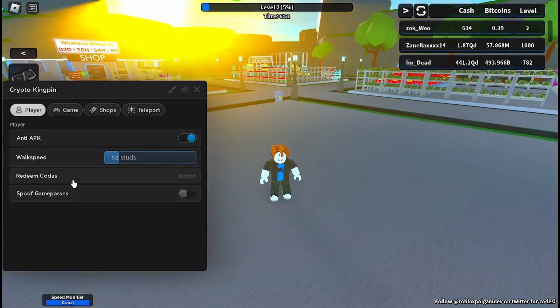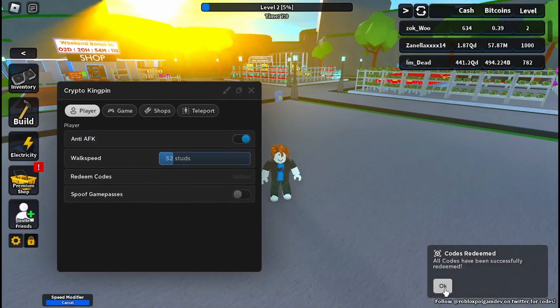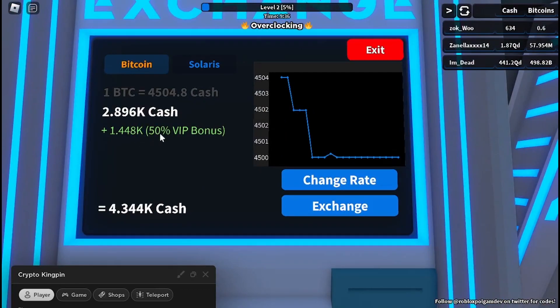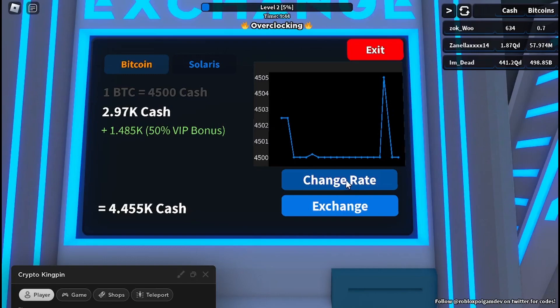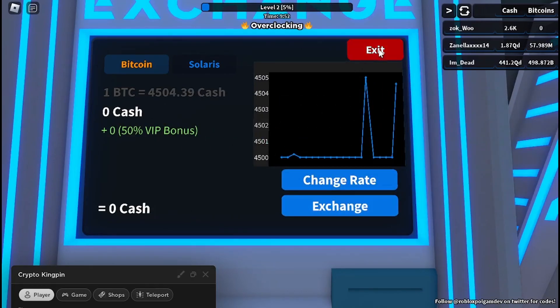Redeem codes — I'm not sure if my money went up, maybe it did. Spoof game passes — oh it does actually work, and I even get a bonus for being a VIP. This is a free VIP game pass, it's really good.